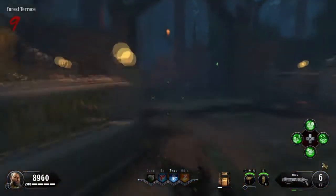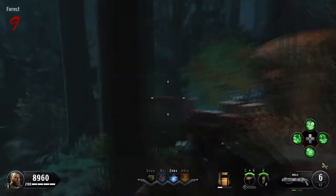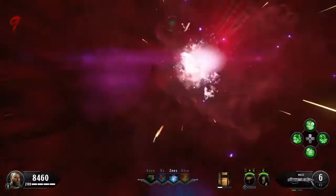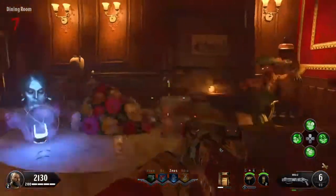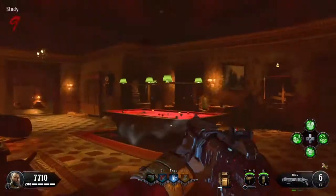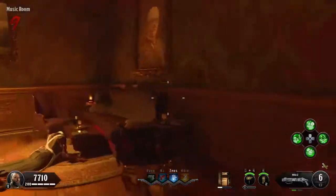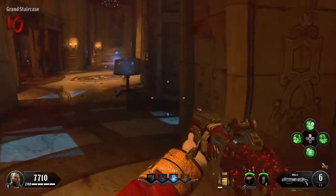Now once you've done all that and you have Pack-a-Punch open, you're going to want to go into the forest, head down the right side of the path, and you'll be able to interact with a gravestone. The headstone will put you in a zombie blood state. We're going to be looking for a ghost — you can find her in several places. I've found her in the dining hall, the grand staircase, the billiards room, the music room, and sometimes near zombie spawn walls. You've got to look around for her.